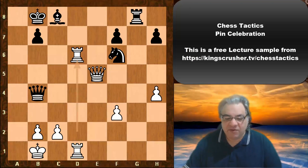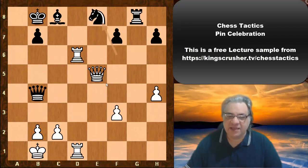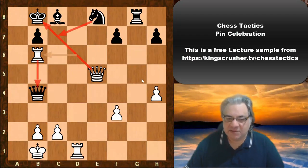White is now threatening nasty things like a discovery check, and potentially mating — after which the Queen would have to give herself up. So the f6 Knight is also dropping off. Black just resigned here in this position. There are other such discoveries even if an attempt at defense was made — say Ne8, for example, we could just win the Queen with Rook b6. We don't need to go for the mate as well. If there's going to be a Nc7 resource, we can sometimes go for the Queen instead.